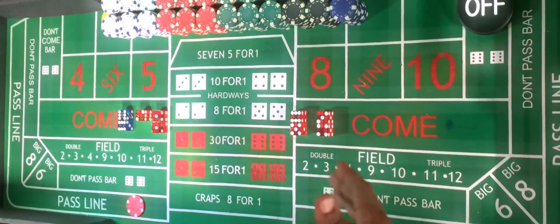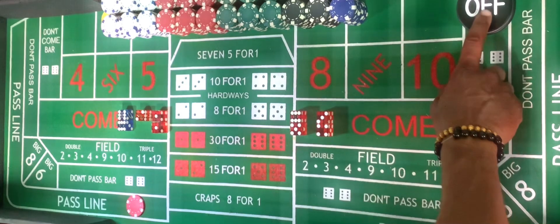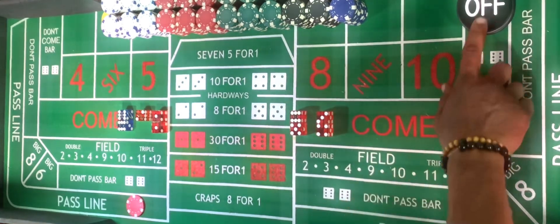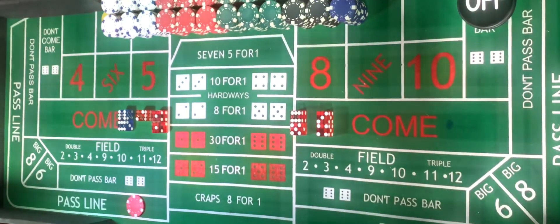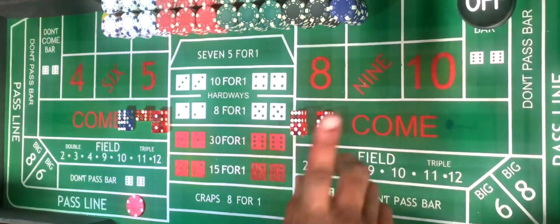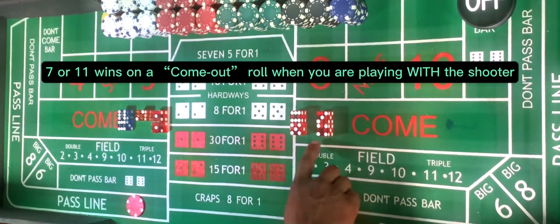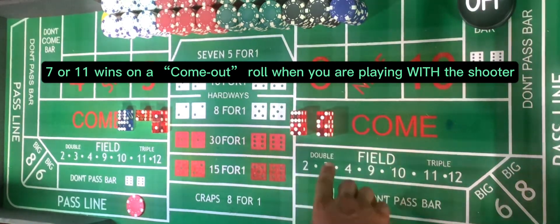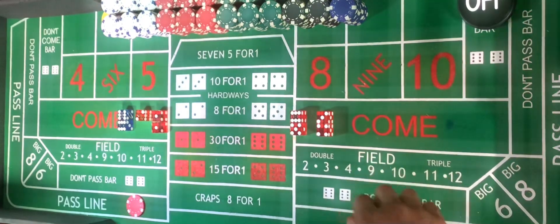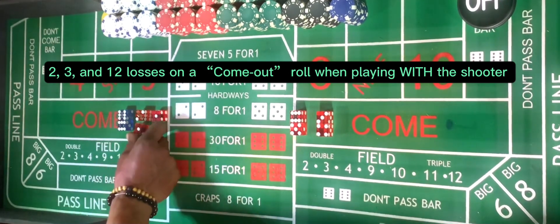Now let's talk about the shooter's come out roll. On a come out roll, you're going to look over on the craps table and you're going to notice there's a puck. That puck has an off side and an on side. When that puck is off, that means the shooter is having a come out roll. On that come out roll, if you're playing with the shooter, you are looking for that shooter to shoot a 7 or an 11. You win with a 7 or an 11. If you're playing with the shooter on the come out roll when the puck is off, you will lose with a 2, a 3, or a 12.